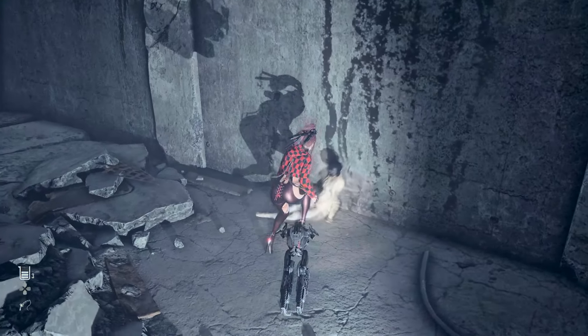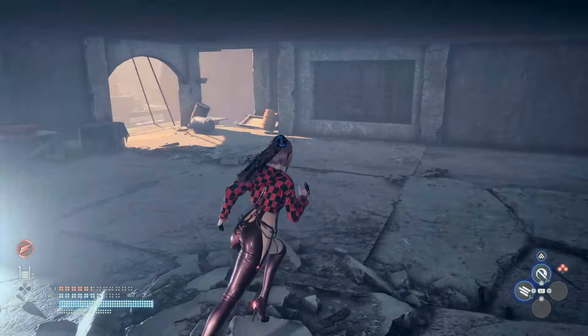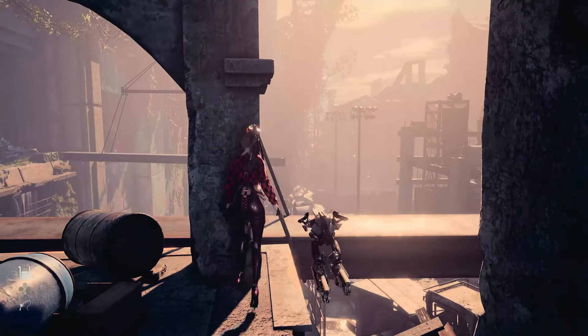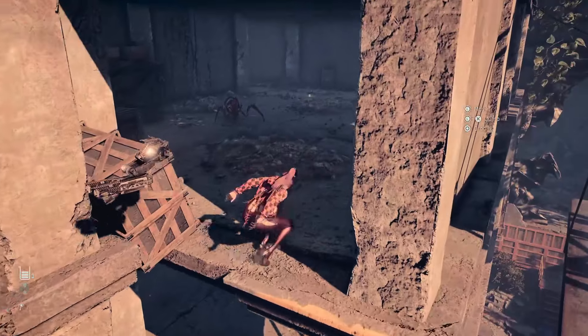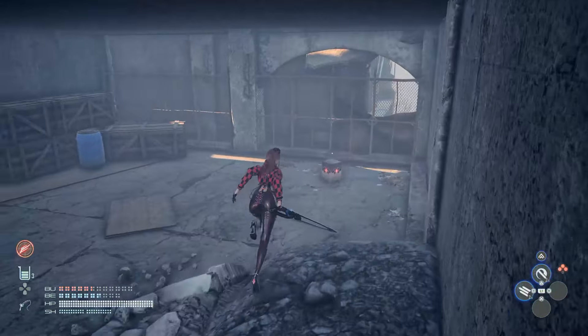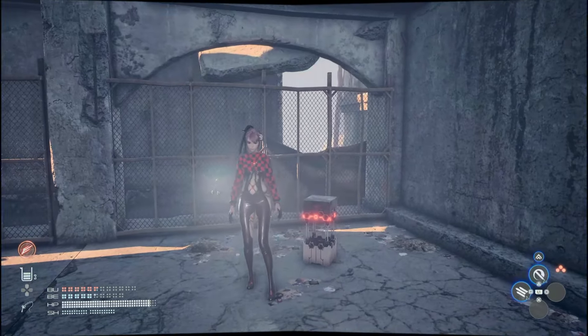If you want to get something extra, it's probably worth doing just to grab everything up: make your way over to a little stone facing that you'll be able to get onto, make it up to the top, and just inside here is going to be an accessory that you may well want to grab for Eve. A few things in this area are well worth having, and another body core perfect for enhancing your health.